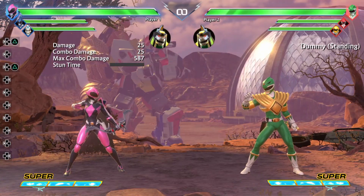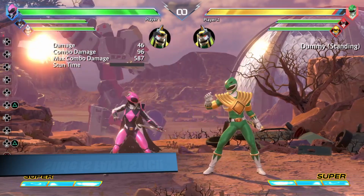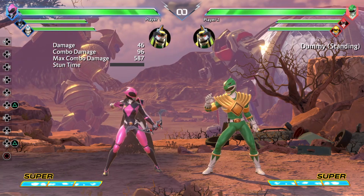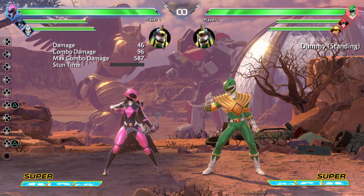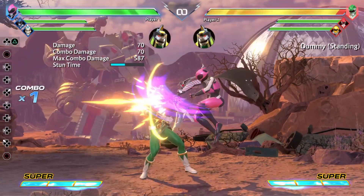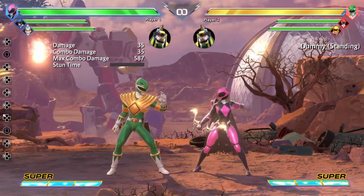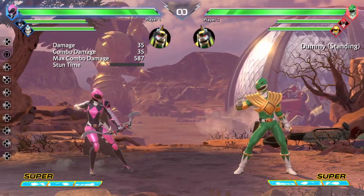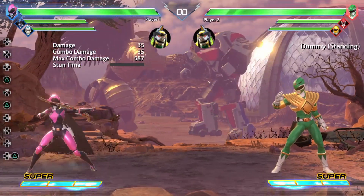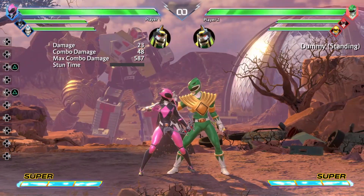The main ones you're going to be using with Kimmy are going to be the slide. The slide has a lot of range, and the fact that you can actually cancel it into other things to either hit-confirm combos or to make yourself safe definitely makes it a move worth using. Your main jump-in is going to be either your air hard or your air light. The air light has the ability to cross up — it's going to be your go-to cross-up for her. And then mixing those up with her arrows is pretty much what you're going to want to do with Kimmy.